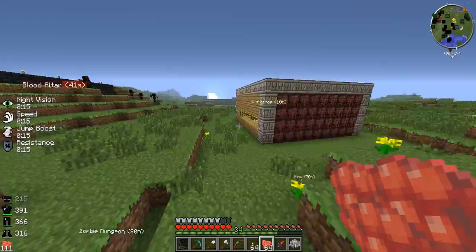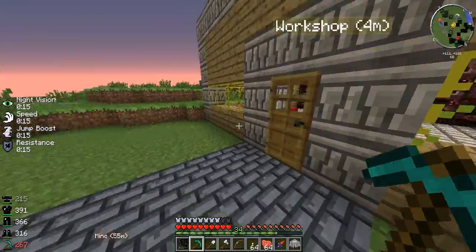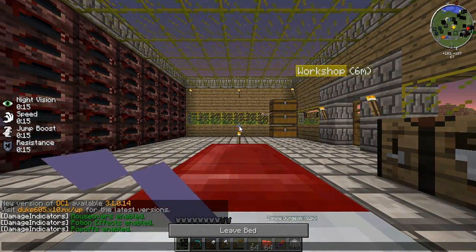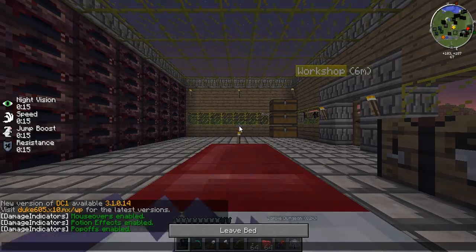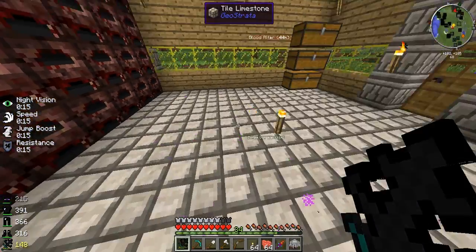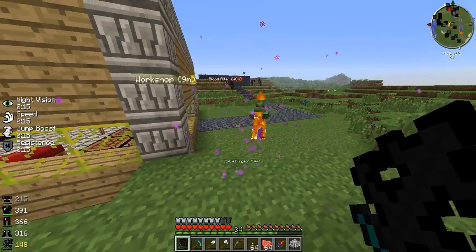They're fairly rare, but I kind of went hunting for them between episodes, managed to find like three of them, as well as an Ender Gollum. You need Ender Gollum horns to make the Nightfall sword, which goes with the armor. It's not really necessary, but I got attacked by an Ender Gollum in my explorations. Just back away slowly.